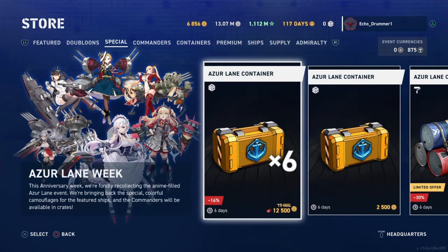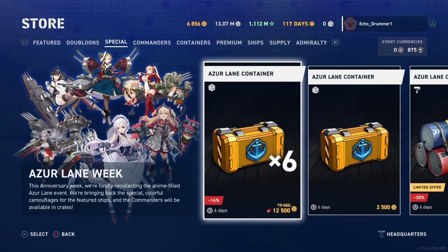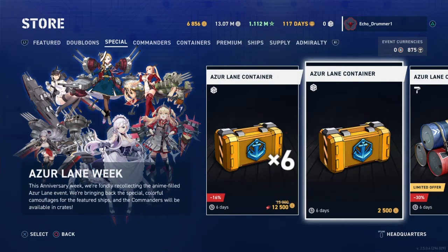There are additionally some random crates available in the store for purchase under the Special tab, either as a six-pack bundle or individually as solo crates. Keep in mind that if you were to buy the six-pack and complete the mission that also grants you one for free, you would get a total of seven. Since there are only six Azure Lane Commanders in the lineup right now, you would get one duplicate, which means you would get the full six roster and one personal combination for one of those six at random. Or you could buy five solos, get the one for free, and have a full roster.